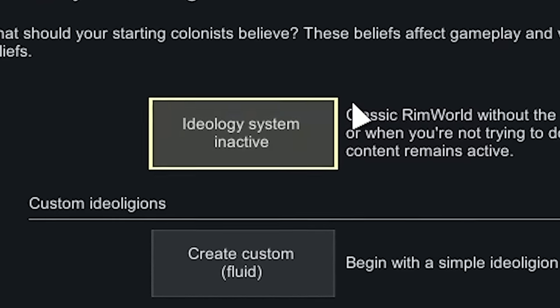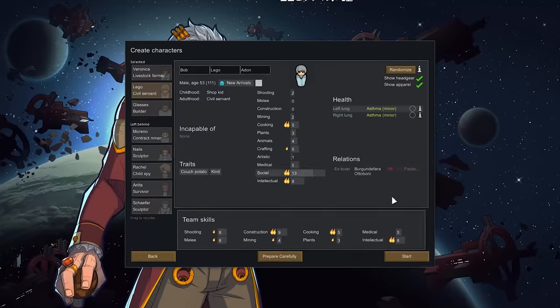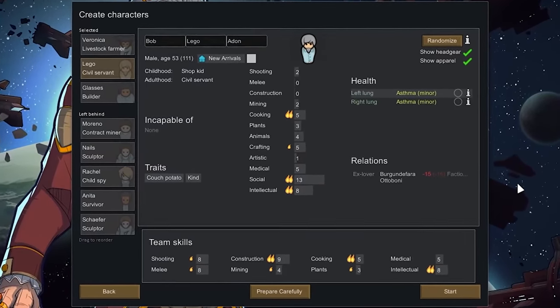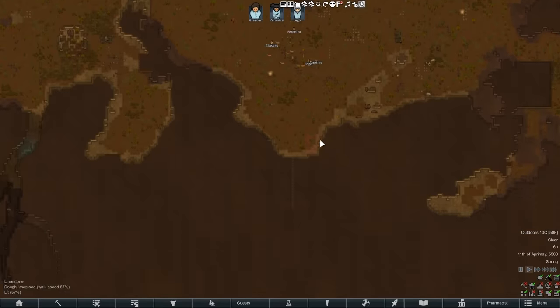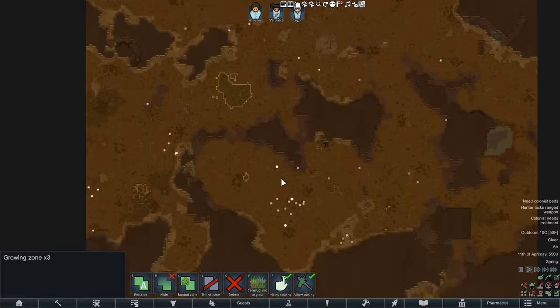I'm going to start as far away from everyone as I can, way in this temperate forest biome off in the corner. I'm also going to deactivate the ideology system, because when you use hospitality, that can mess things up pretty badly. For our colonists, we really just need someone good at social, because that's going to help us a ton in terms of hospitality. And getting into the map — this is all right. Our first priority is pretty much just getting our mountain base established, and we're also going to need a crap load of food.